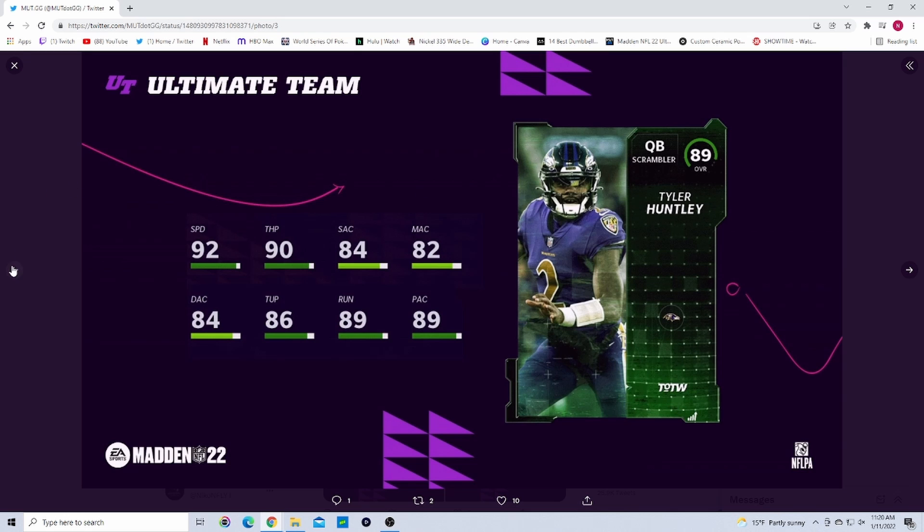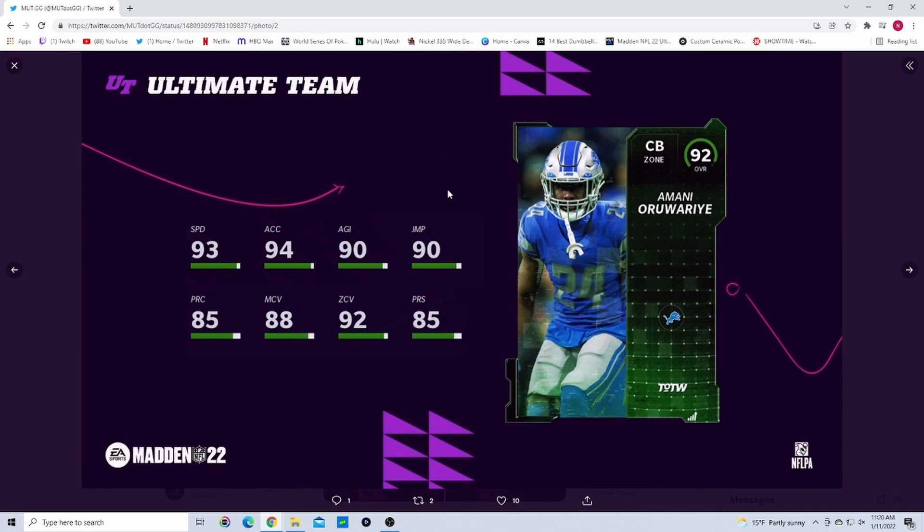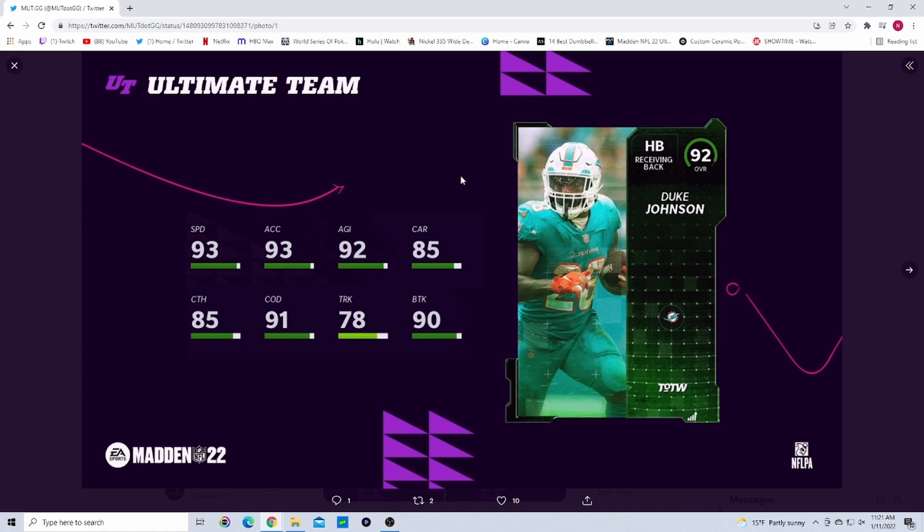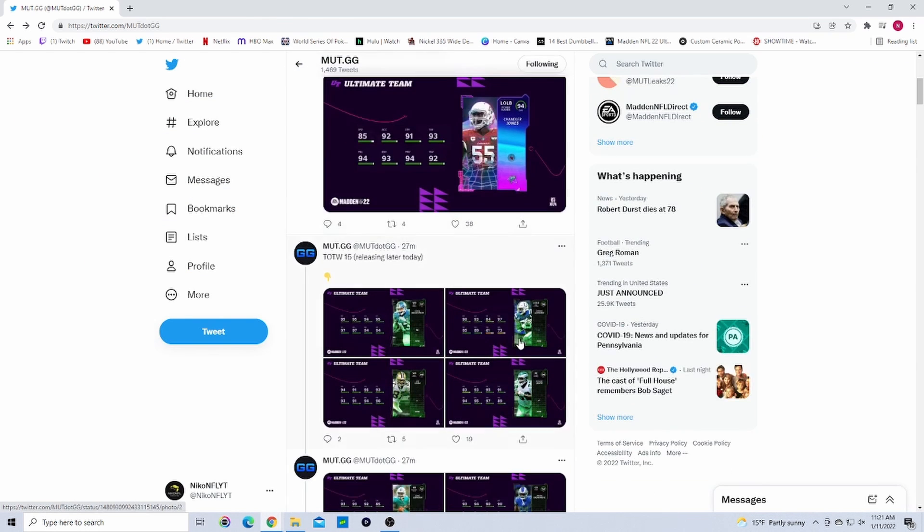We get Amani Oruwariye — he had that diving pick against the Cardinals or Vikings, not entirely sure — 93 speed and 92 zone, so good stuff there. And then Duke Johnson with 93 speed, 93 acceleration, 92 agility, and 85 catching — he's going to be a really solid running back for the Dolphins.